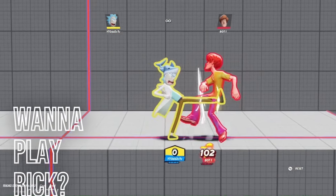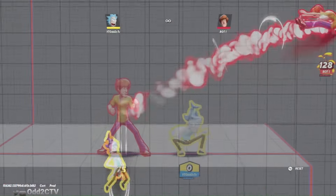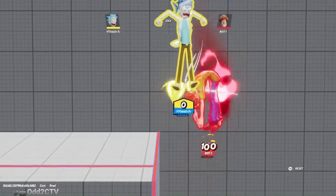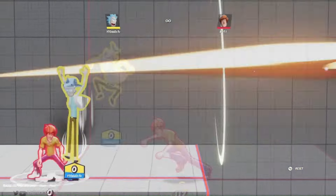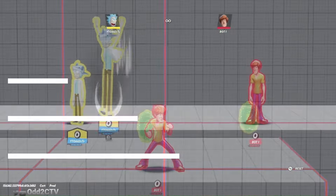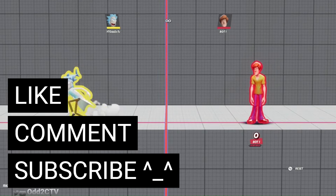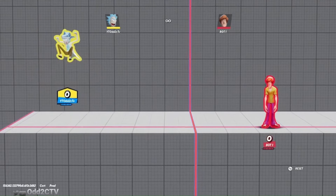Going one-two portal into confirms like that - that's one of the best things about Rick, running up on opponents and randomly hitting them with down attack. The best thing is you can drop it off the ledge to do things like one-two portal up special, kind of like Rick has up. We're back with another MultiVersus guide, and today we're going to be using Rick Sanchez.